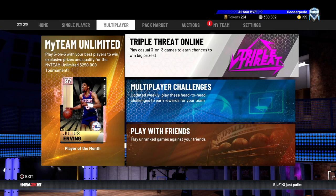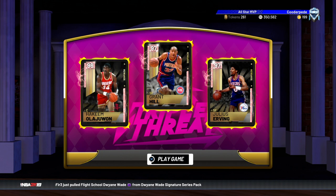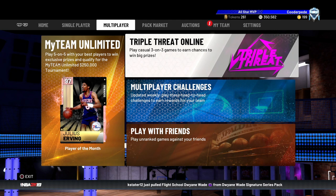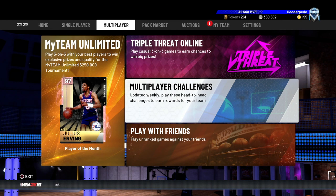Triple Threat Online is a much better and more reliable way of getting tokens. You aren't guaranteed to see tokens on any of the boards, but chances are if you go through 10 games you'll see a good couple of boards with tokens. You can get 1, 3, 5, or 10 tokens — I've got 10 a couple of times, and that is a great feeling. Getting 10 tokens for one triple threat game basically negates going through two entire sets of scheduled or weekly challenges. The games are quick, easy, and you get MT rewards too.